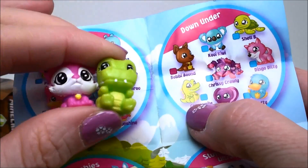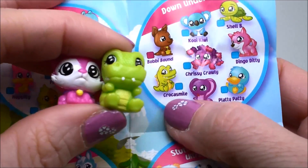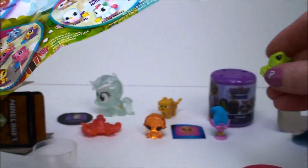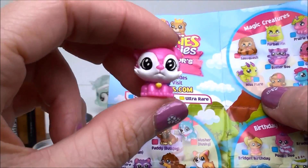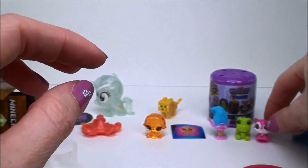So here is the alligator — oh, he's a crocodile. His name is Crocosmile, and he's from the Down Under Collection. And blue means that he is common. Now our little kitty is not on this checklist, but you can just go to squinkies.com to find out more. But she is a cutie.